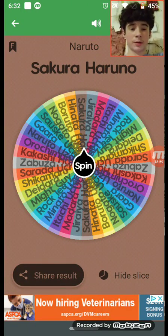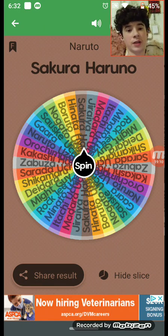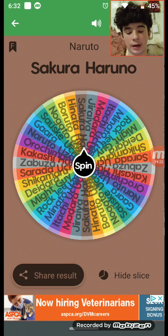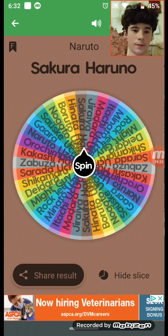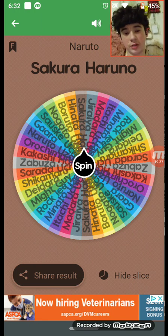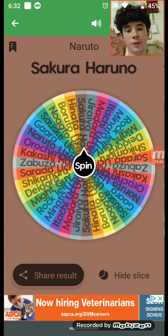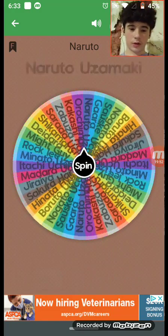Sakura Haruno — I don't really know much about her. She and Ino both simped over Sasuke since the original Naruto. Naruto had a crush on Sakura but Sakura liked Sasuke. They ended up getting married and having Sarada. From what I've heard, Sakura was apparently really good in Shippuden, which was surprising because she wasn't the best shinobi — she was more the smartest one. I'll give Sakura a three — she's not really that important to me.